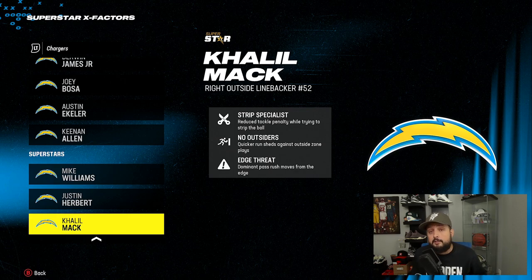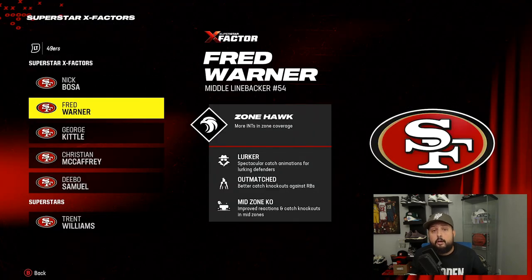For linebackers, a really good ability is Lurker, because otherwise they're just not good user defenders. Safeties can get the good jumping animations to get interceptions, but linebackers won't get those anymore — they took that away years ago. However, certain linebackers like Fred Warner and Lavante David can get Lurker, which makes them more like a safety when you user them because they will get those good animations.